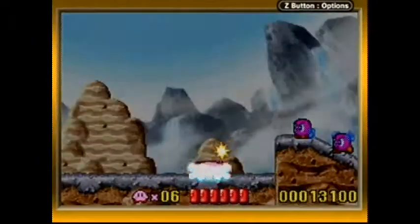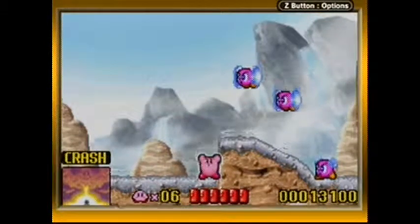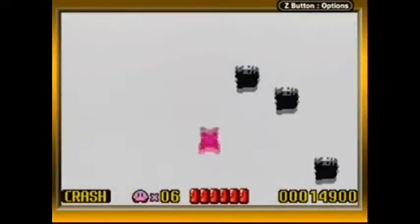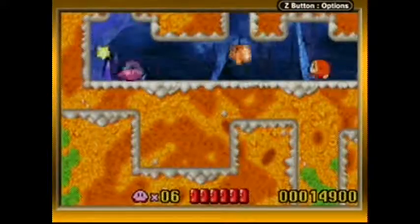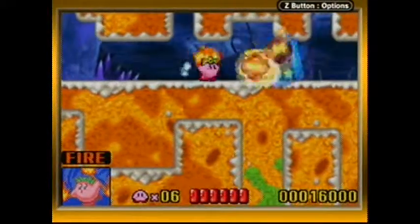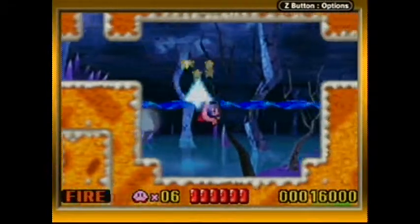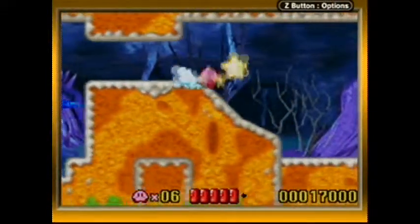It's time for our second copy ability — Crash! 'Warning! Use only as a last resort!' This kills everything on the screen! And you might be saying, 'Mr. Game Boy Advance, those were just three Bronto Burras — that's hardly anything to get worked up over, not a last resort.' Well, to be honest, there isn't really anything to use it on in this level anyway, so forget that.